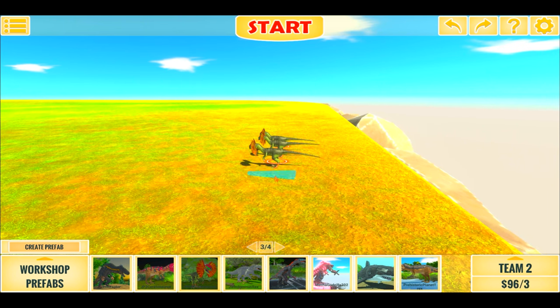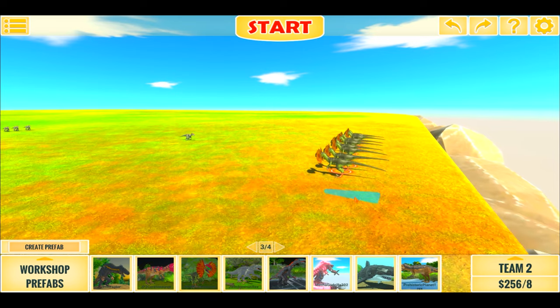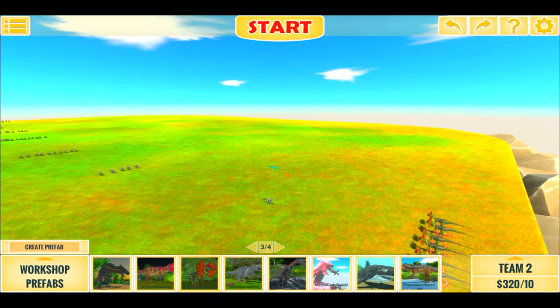To start it off, we'll have 10 Deinonychus — they only equal 32 health, so I'm guessing they're not the highest threat. So 10 against the Raptor Wave. Let's start.